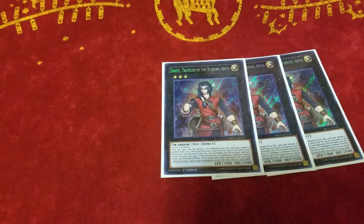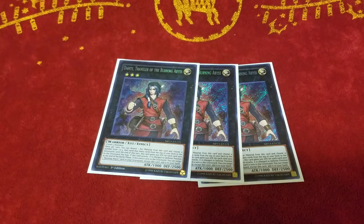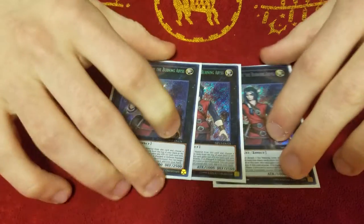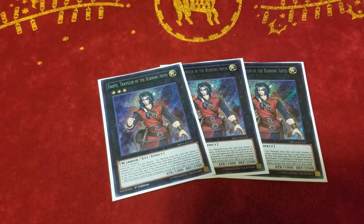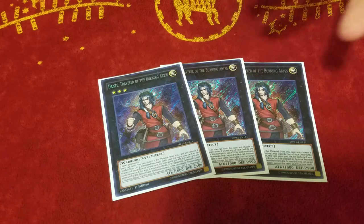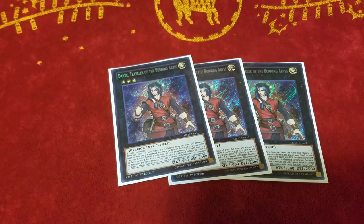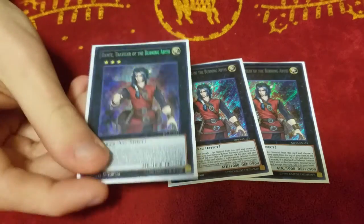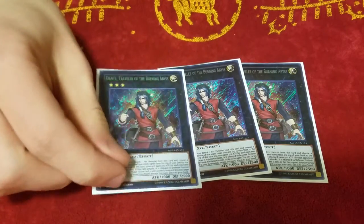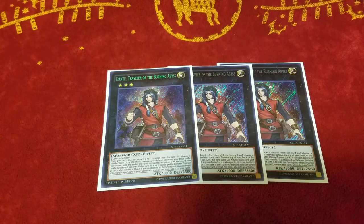Then for the extra deck — 3 Dante, duh. This is why the deck is good and able to do anything. If Konami really wants to kill off Burning Abyss, they're gonna have to limit or just straight up ban Dante. I don't think they would ever ban Dante because more decks use it than just Burning Abyss. But if they want Burning Abyss to stop being a thing, they need to limit this card or Burning Abyss is always going to be relevant.